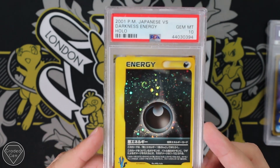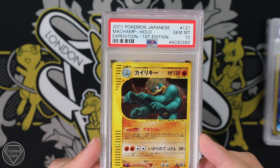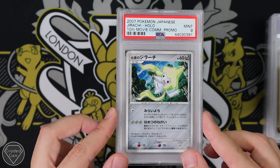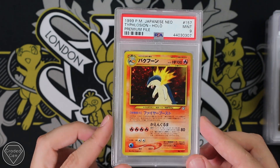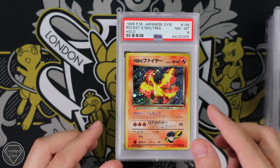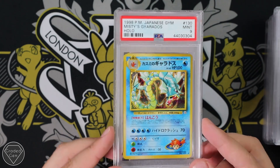We have the Darkness Elegy Holographic from the Japanese Versus with a Gem Mint 10. We have the Machamp Expedition First Edition Japanese with a Gem Mint 10. We have the Dugtrio with a Mint 9. We have one of my favorite Pokemon — Jirachi, the 10th movie Com Promo, Mint 9. We have the Typhlosion from the Premium file with a Mint 9. We have the Meganium from the same file. We have the Rockets Moltres Japanese Gym. We have Misty's Gyarados.